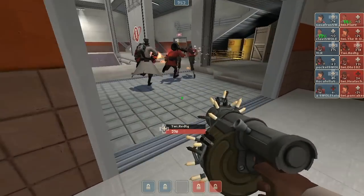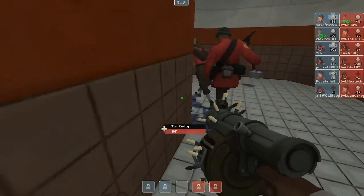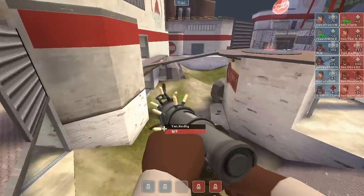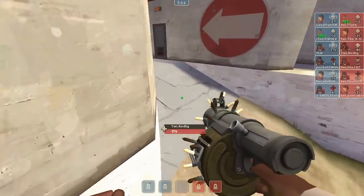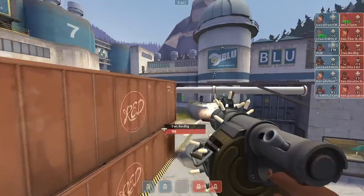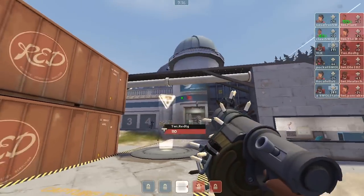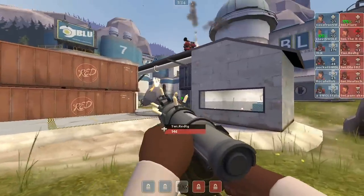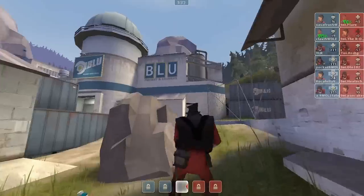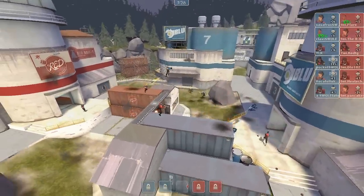We are on CP Process, version B10. I didn't have this map downloaded before I started casting it. I have cast a little bit of Process before so it should be interesting — it is very typical 5 CP. Right now we're watching Red TG as he gets out and puts down a ton of stickies, hoping to put out a lot of damage. So far not doing a whole ton of damage as most of Swole Patrol is very much overhealed.